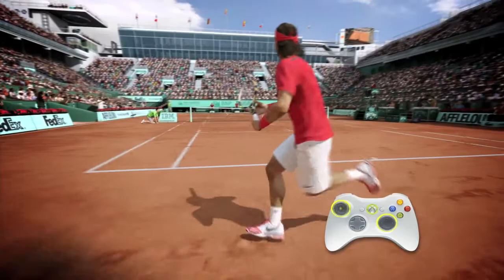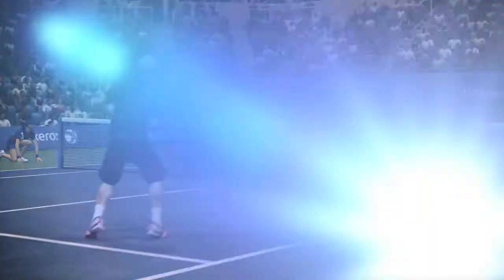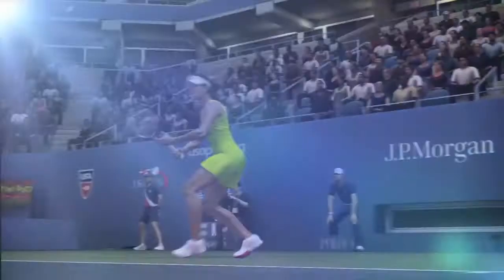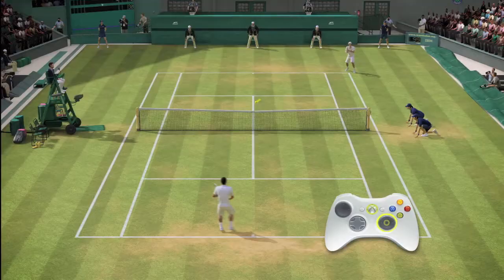The left stick controls your locomotion; the right stick controls everything about your swing. While we do offer an arcade button control, we wanted a more immersive way to really control your swing. Let's take a look at Total Racket Control. Here's your entry-level shot: the flat shot — simply push the right stick forward in the direction you want the ball to travel.